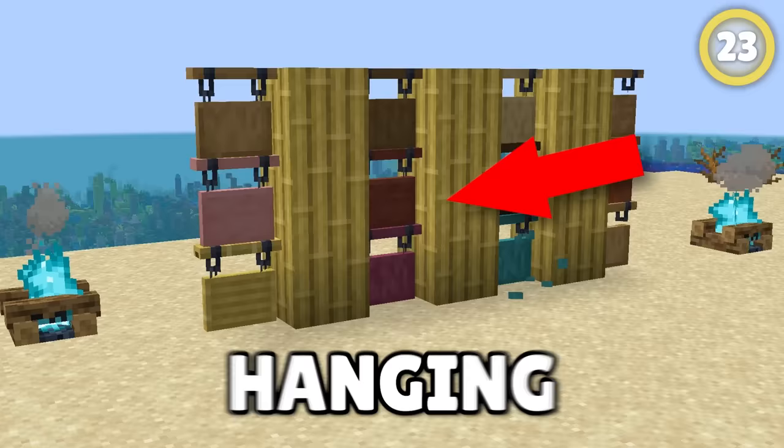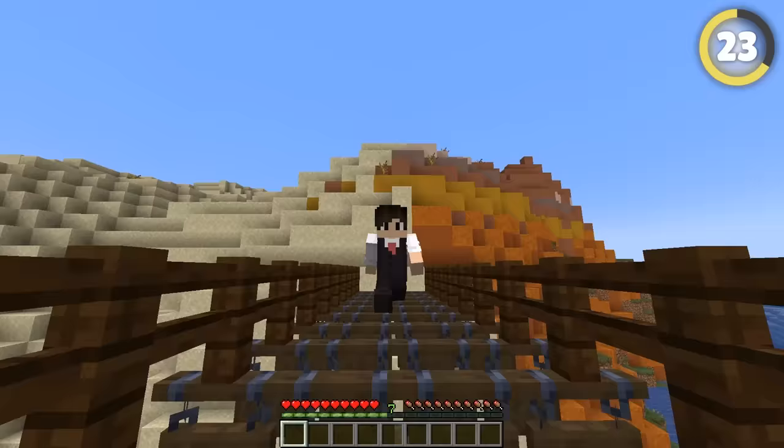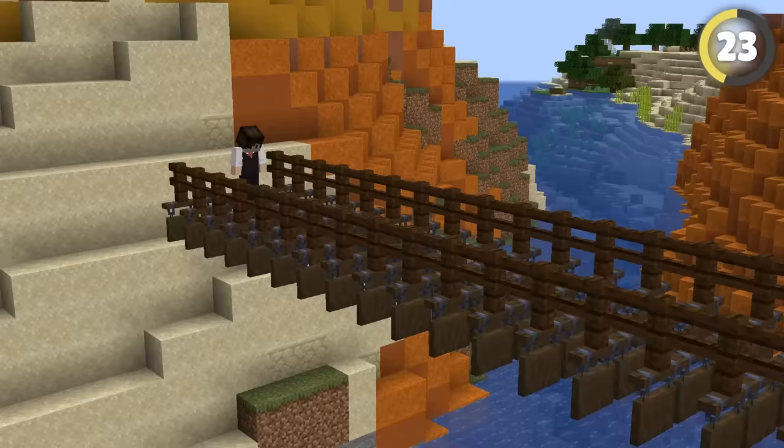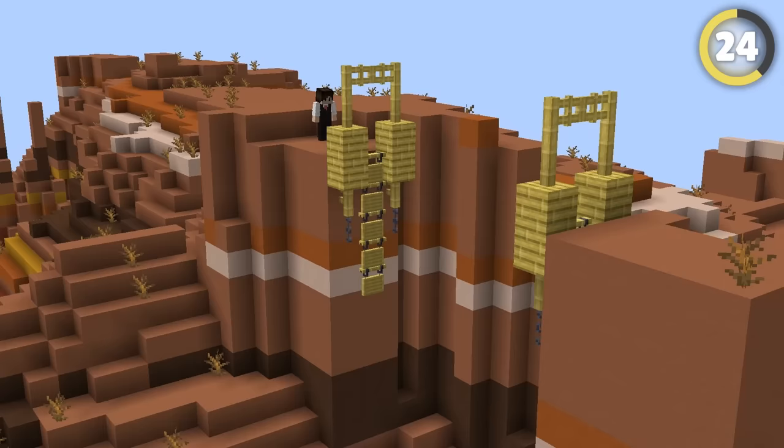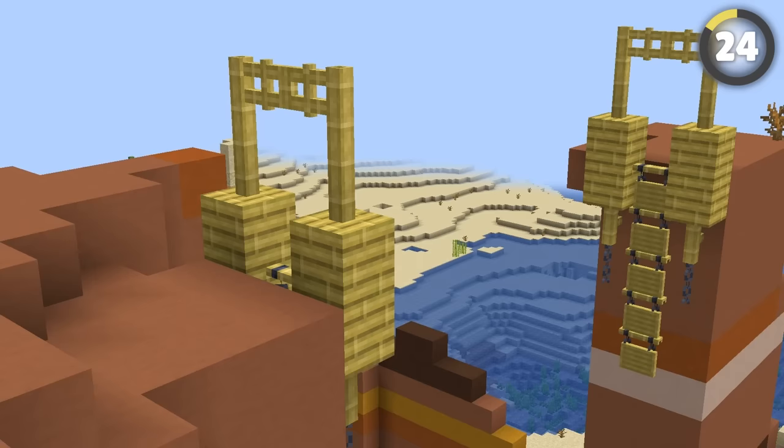Hanging signs are a fun recent addition. You can use them to make an innovative, if scary-looking bridge. What's amazing about this is that players can walk on it, but a lot of mobs will fall through the gaps. You can also use the hanging signs to make a broken bridge that hangs off the side of a cliff for a fun and foreboding decoration to a castle or village.